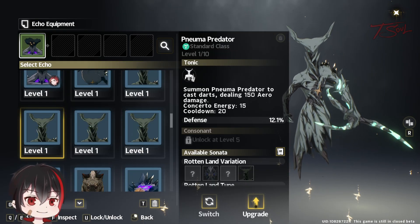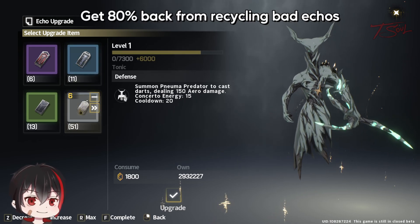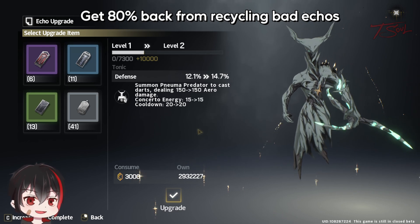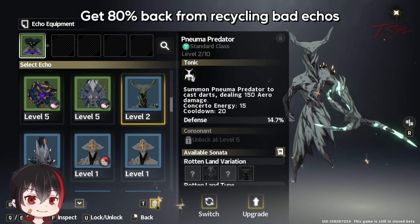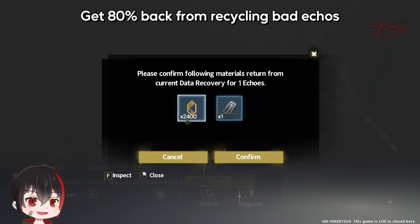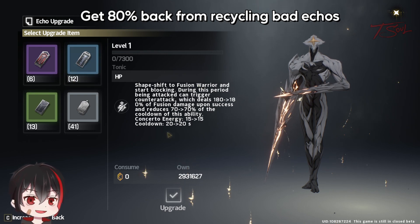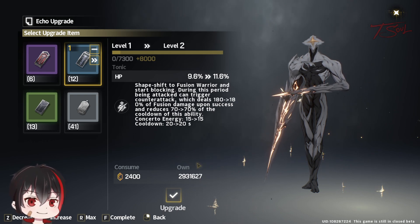As you roll for your best-in-slot echo, you will come across a lot of duds. Well, you can actually recycle the bad echoes for 80% of the cost. Let me show you right now. I will pick a trash echo and feed it 10,000 EXP, which costs 3,000 coins. Now I will go and trash it. Make sure you select the correct ones to recycle — you don't want to delete a good echo by accident. I get back 2,400 coins and a blue EXP item worth 8,000 EXP. So I got back 80% of the coin and material cost, which makes re-rolling echoes a little easier, but you still need to farm and kill enemies to get the echo drops in the first place.